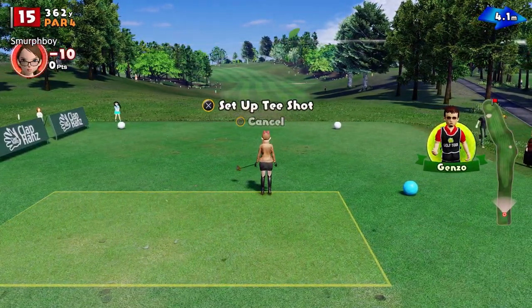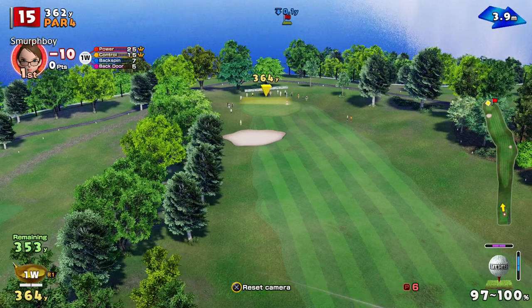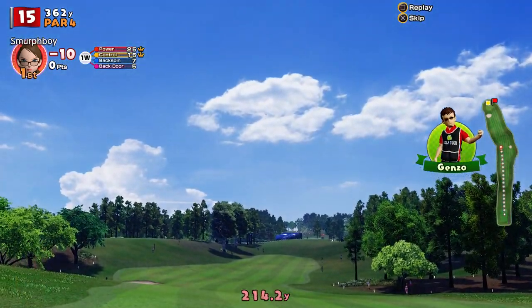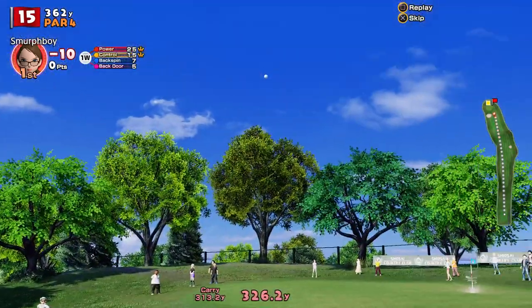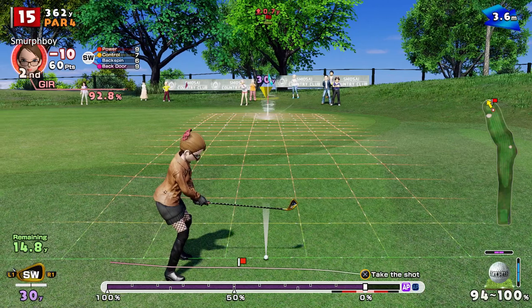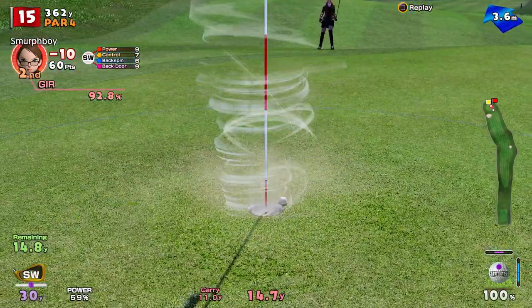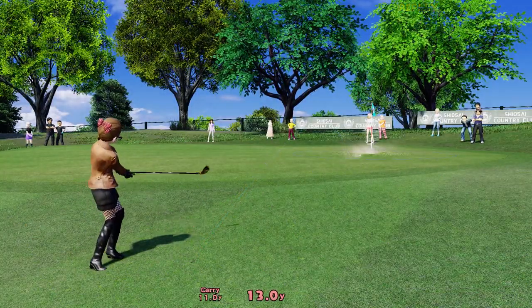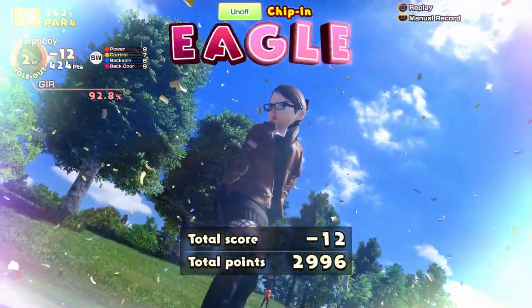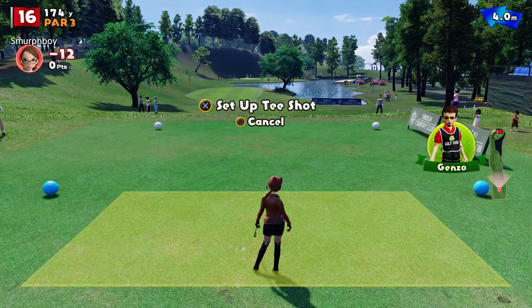Hole fifteen, par four — again, this is drivable. That bunker's not really in an ideal spot. Going to be a driver off the tee, so I'll put a bit of shape on it. Got hold of it, got the impact — should hold it straight in the wind a little bit. Not quite, but again it's a chip opportunity which we're not going to reject out of hand. And that's in — keeping all putts down, another eagle. I think it's fifteen yards where you start getting a significant amount of backdoor.